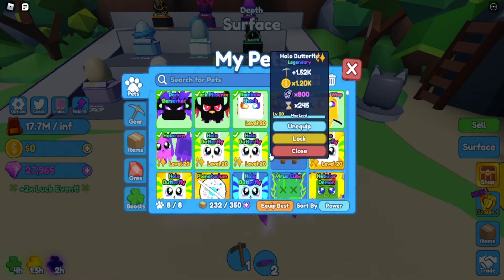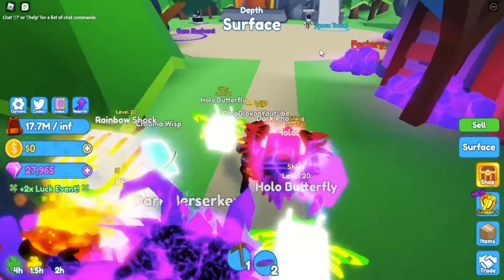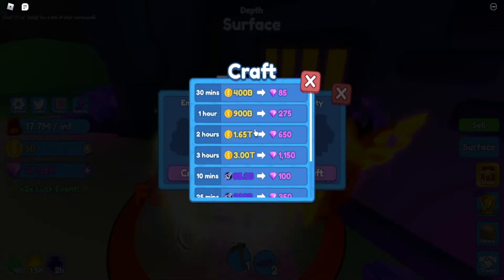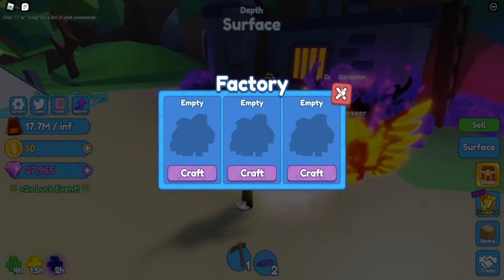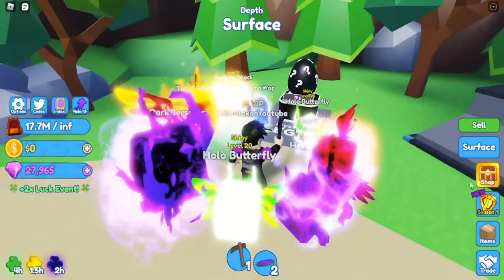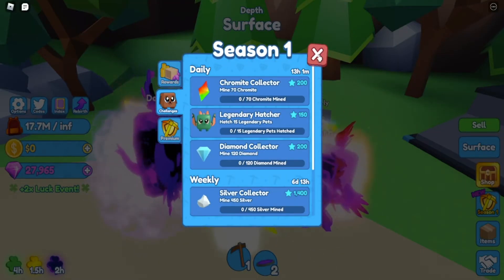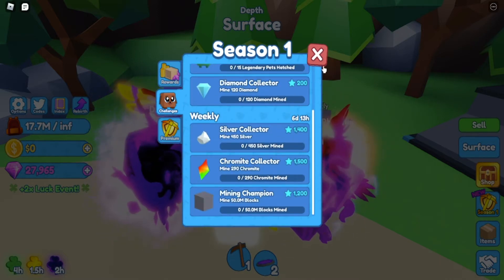Oh no, they shut the server down. We also got a new factory where you can turn normal coins into gems — that's really overpowered. We can also do space stuff. There are challenges for the pass too, so if I didn't want to spend money I could have done challenges to get XP for it.